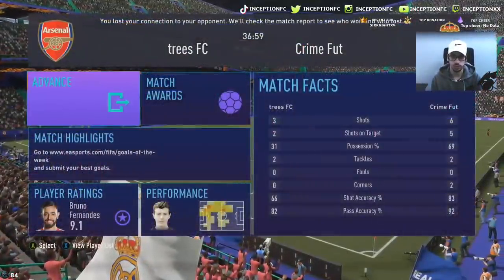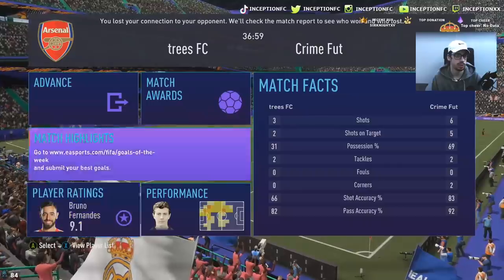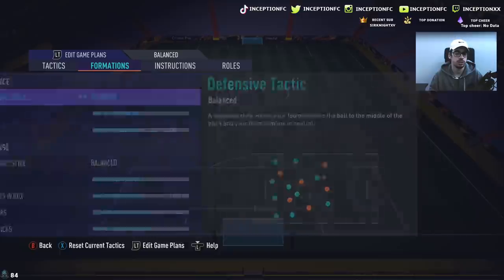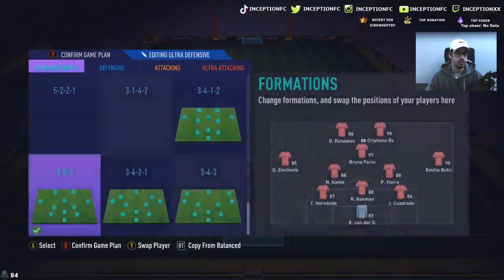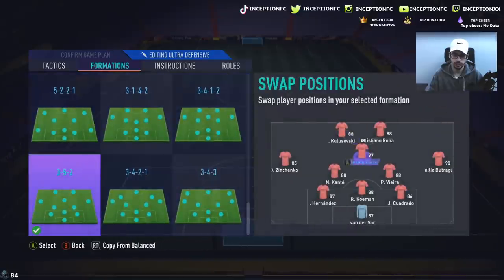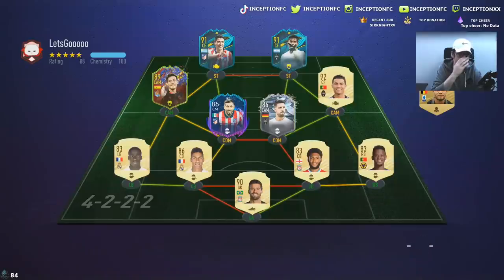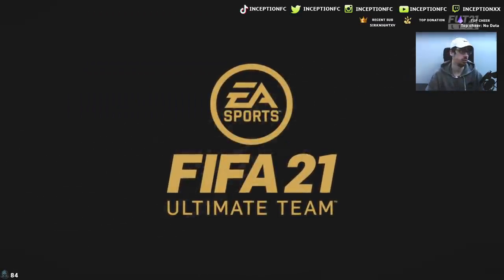His attacking presence is cool. Defensively he was okay. Let's try him in the left center-back position this time. This team format is actually kind of good for this because we can switch Zinchenko from the left side to the left center-back position and have Theo there. This guy has a pretty cool team — the Varon-Mendy link I don't mind as much because it's a triple link setup for how the rest of the team is set up, so it's not as bad. I actually got David Silva for my Xbox account, which is cool.